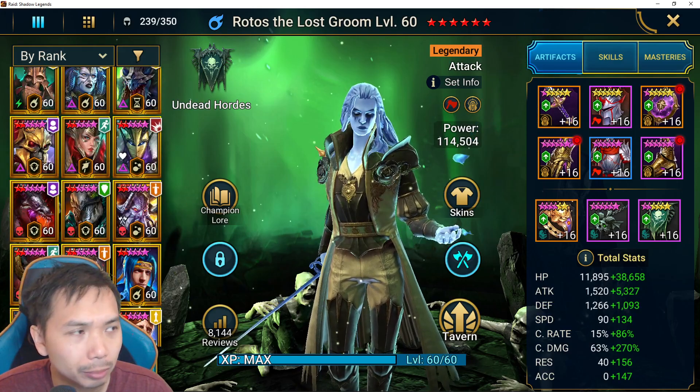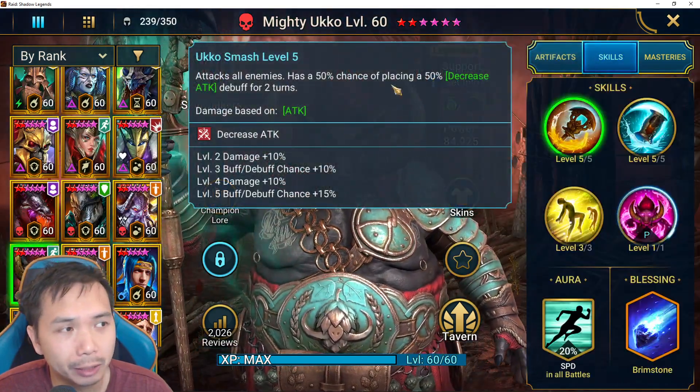First let's hop over to his kit. He's got an AoE A1 with a 75% chance of placing Attack Down — really, really strong A1.